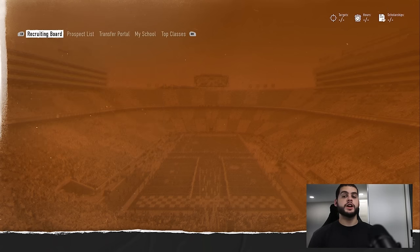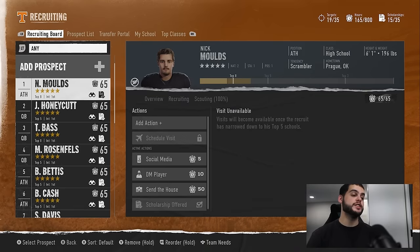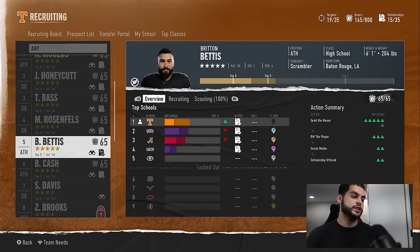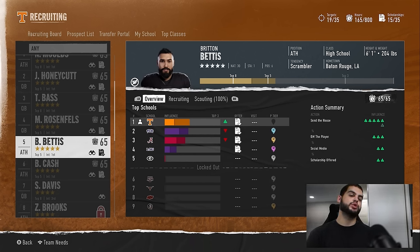The next tip: stop wasting your points on dumb visits. I don't mean visits are dumb — stop doing them in dumb situations. A visit costs 40 points, which is basically almost recruiting another player. If you only have 600 to 800 hours and you do four visits early on, you cut down the number of players you can fully recruit from about 15 to 11 or 12. Now, if there's a five-star you absolutely want, visits make sense — but here's the problem: I see people schedule a visit for week seven on a player who's committing in three weeks.